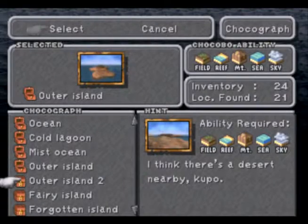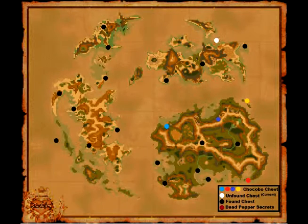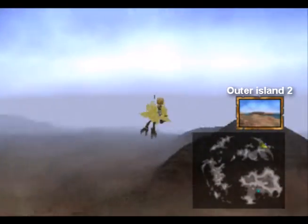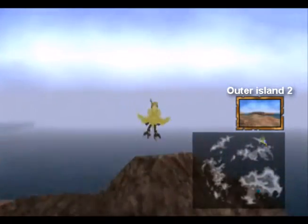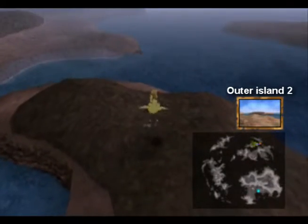Outer Island 2 — the clue says there's a desert nearby. That obviously tells us once again the Outer Continent, and it's close by where Kuja's palace was. Kind of wonder if they were lacking creativity when they named it.